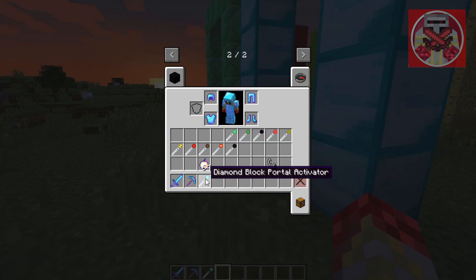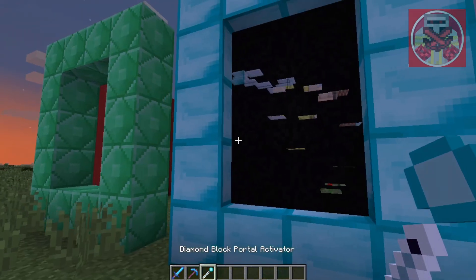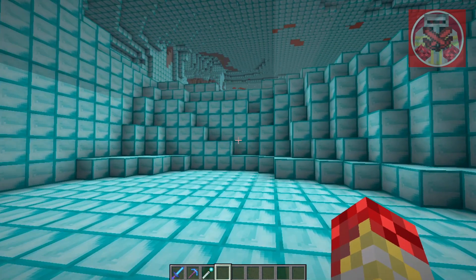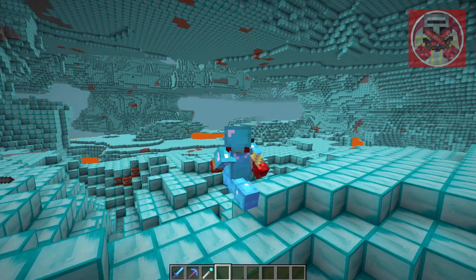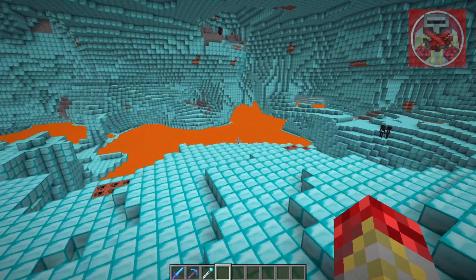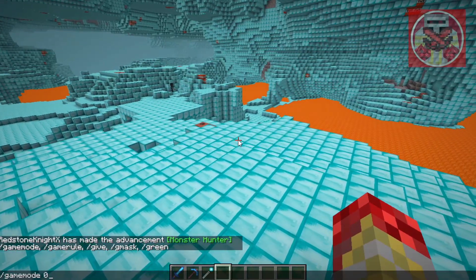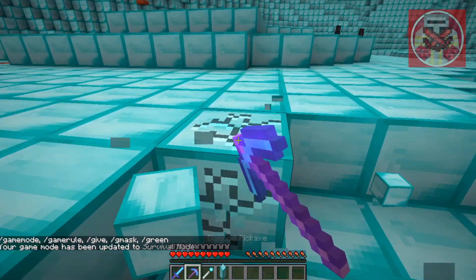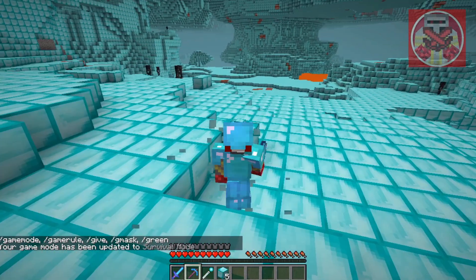Next, everyone's favorite block — the diamond dimension. Yes, the diamond dimension, where everyone can grab as many diamonds as they wish. Like, look at all this. I can literally just go into survival and mine up all the diamonds I want. I'm gonna be so rich.